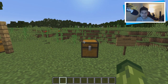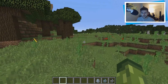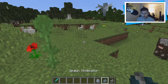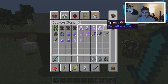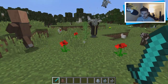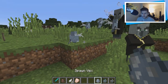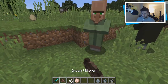Coming to the hostile mobs — they've introduced the evoker, the vindicator, and the vex. These can all be found in the woodland mansion. Starting with the vex: the vex can be spawned by the evoker, who is very similar to a wizard and can be very deadly. If I grab a villager, you'll see the damage he can do. The evoker will spawn jaws and also spawn the vex. These cannot be burnt in daylight and they literally attack the villager. The evoker spawns the vex, which can be deadly, especially the evoker's jaws — if they hit you, you're going to die.